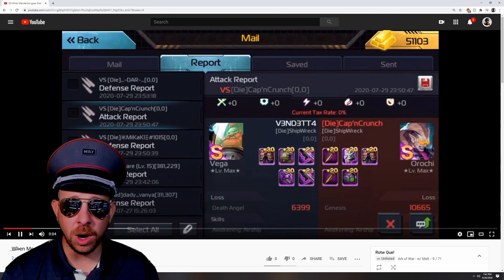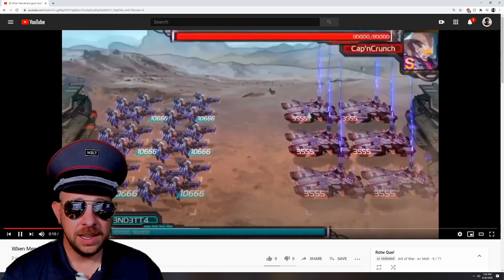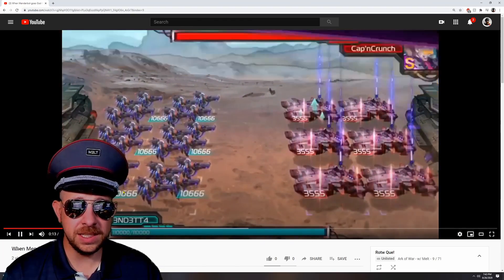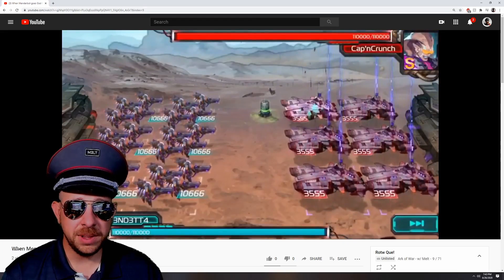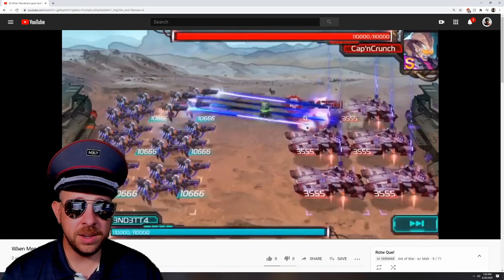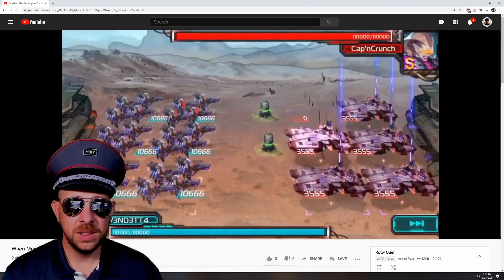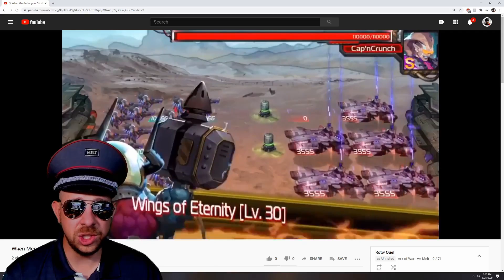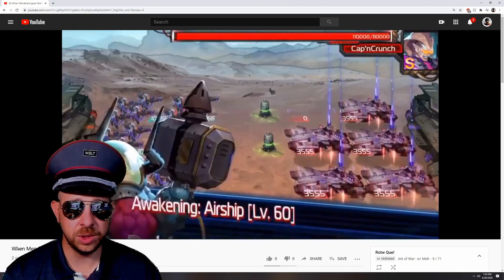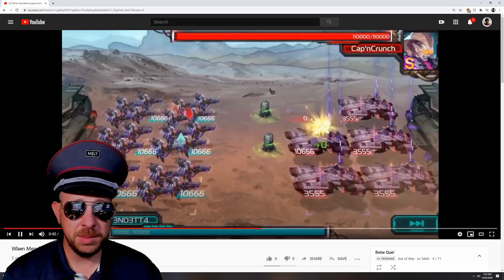Vendetta versus Cap'n Crunch — Orochi showing up. Tier 9 versus Korosu or Minderbot, Level 30 skills. It's definitely simulated. Breakdown. It's like a fair fight. Vega should be able to one-shot if he gets his triggers right. It's the second turn around that he's going to struggle. But yeah, he's going to be fine here.